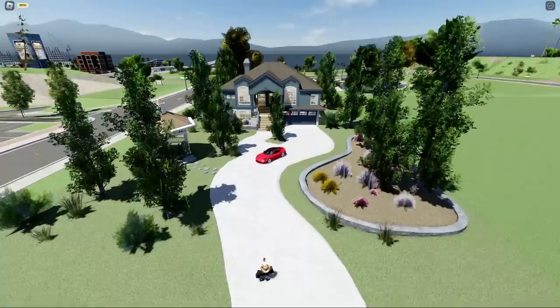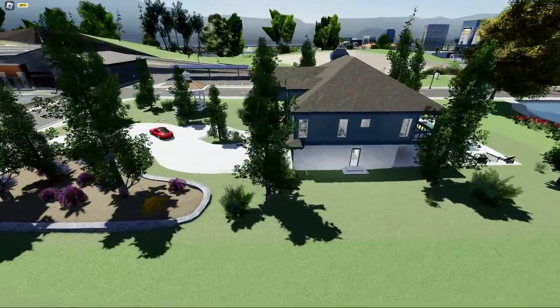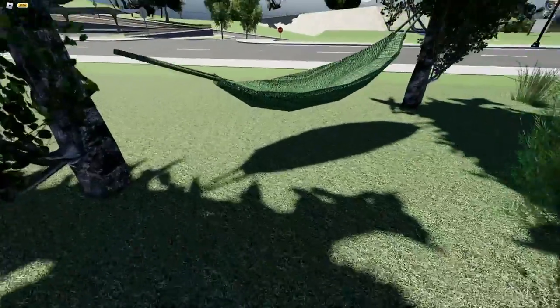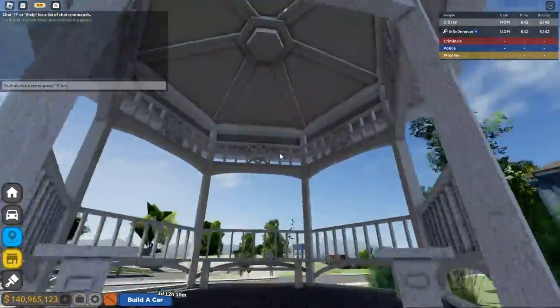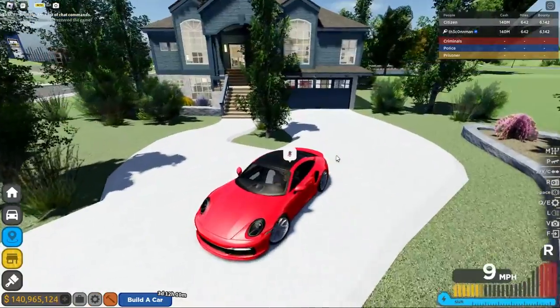Look at this — super nice piece of land. You got all of this nice scenery around, all these trees in the back, you got a pool, and this house is actually super cool. Oh, it's a hammock — didn't even notice that. I wonder if I can actually sit in that. Yeah, look at this house, that's actually really nice. Got this little covered area over here. I'm gonna bring this car in the garage really quick.